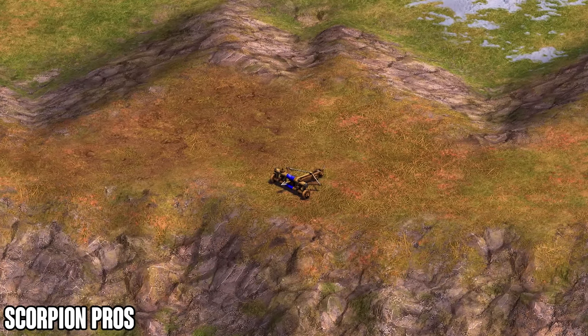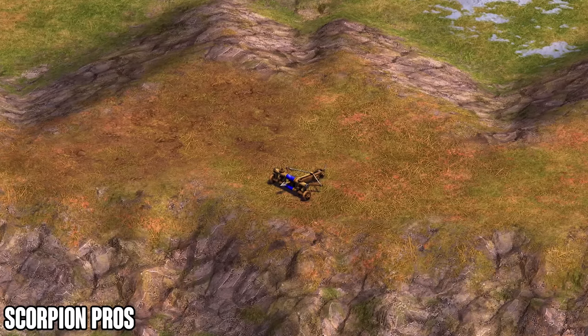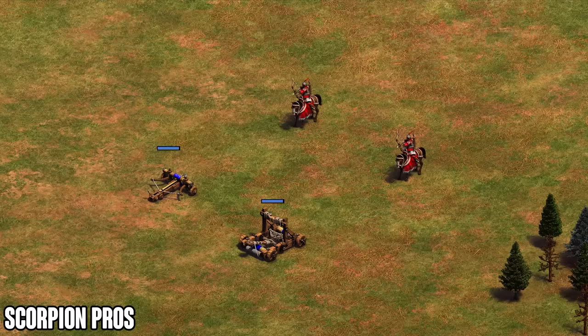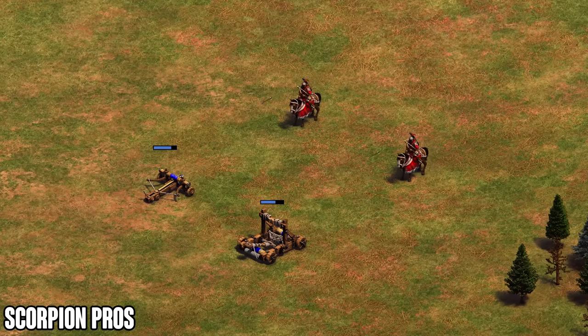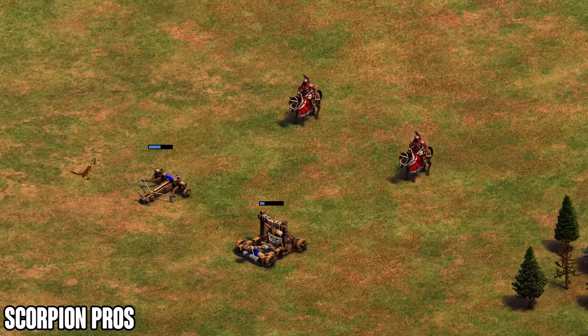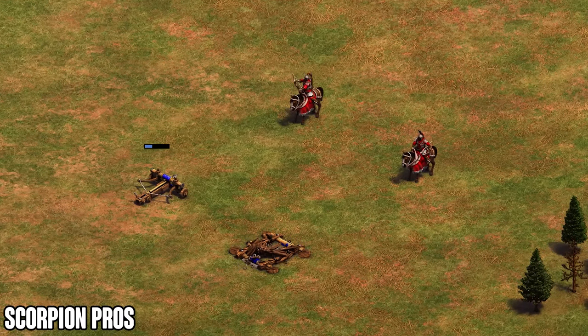A small but important point: the scorpion has seven pierce armor, not six, compared to the mangonel. This becomes especially useful versus the cavalry archer in the castle age, because the cavalry archer fully upgraded will have eight damage — meaning it does two damage per shot to the mangonel but only one damage to the scorpion. So scorpions will be better than mangonels against cav archers in most cases.